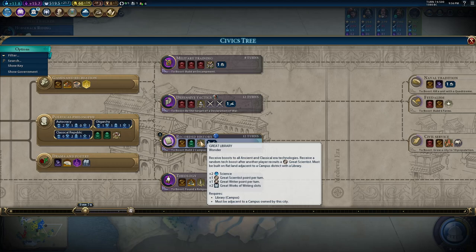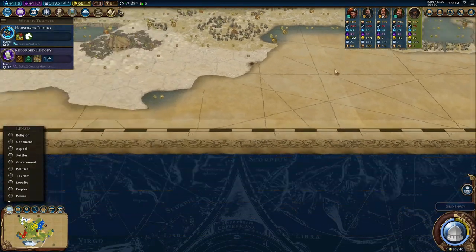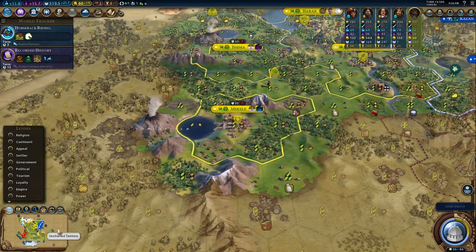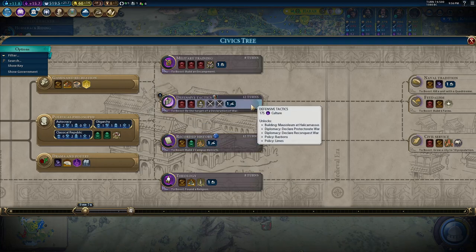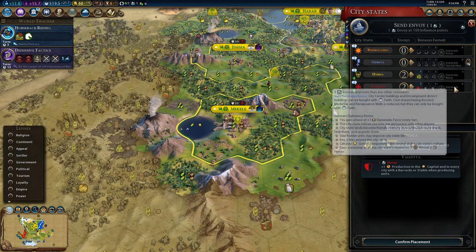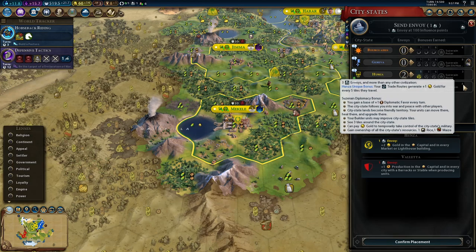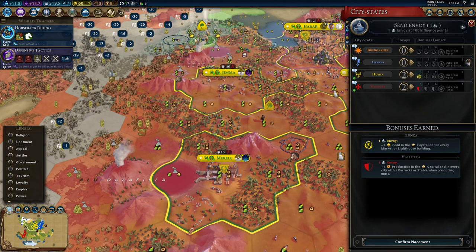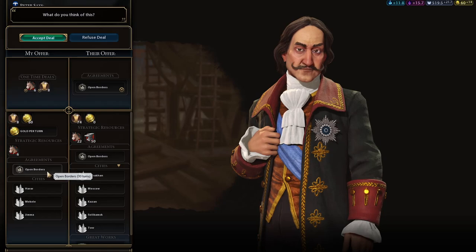I have it. But I think it would be easier to go for Defensive Tactics. I can probably research it in half the time and be fine. Whatever — I won't send the trade route yet. I wanted to send an envoy actually, not a trade route.